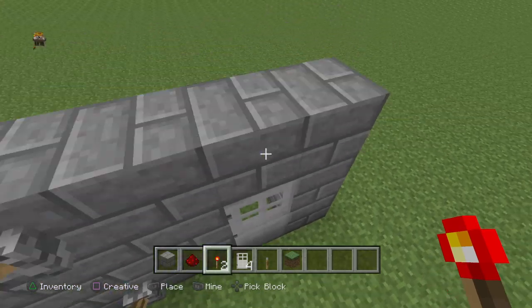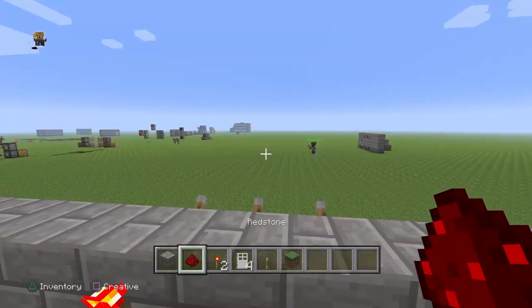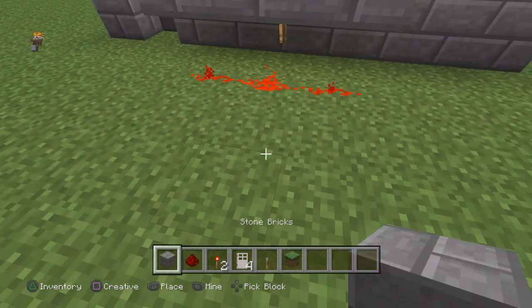You're gonna place a redstone torch behind it, and then you're gonna get your redstone dust and place it on every block that a torch is not on.